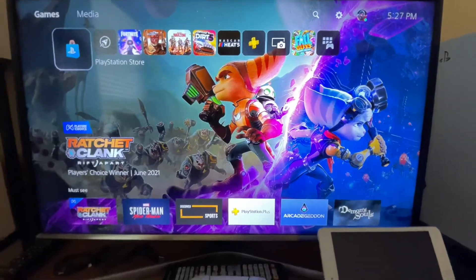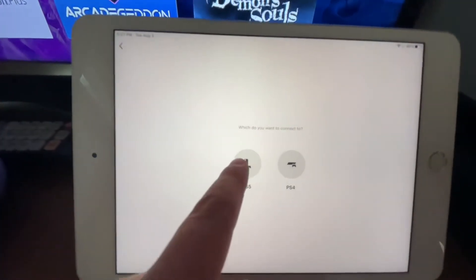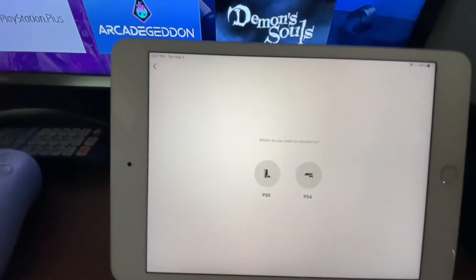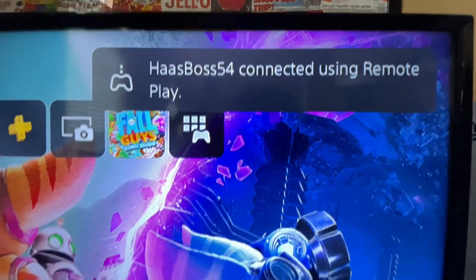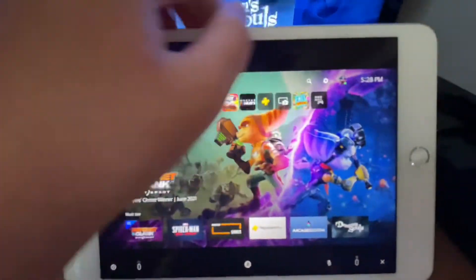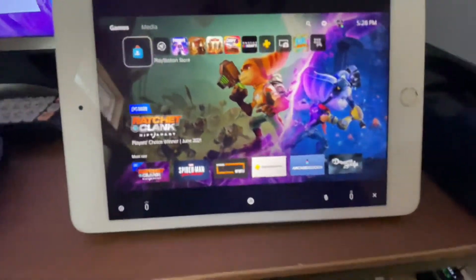Back on the iPad, once you've signed in, select 'Connect to PS5.' It'll say 'Before connecting' — that's what I just showed you how to do. Then it should try to connect. You want to have the iPad right by your PS5 or PS4. Then it'll say connecting via hotspot, and there we are — really good quality.